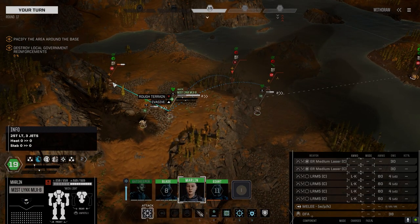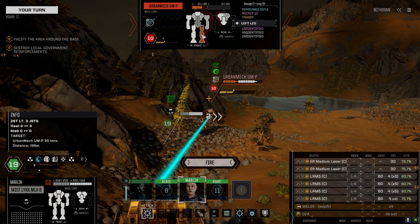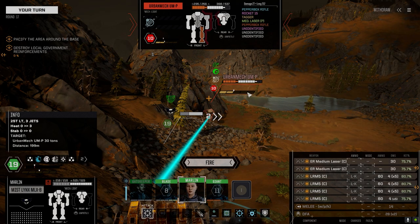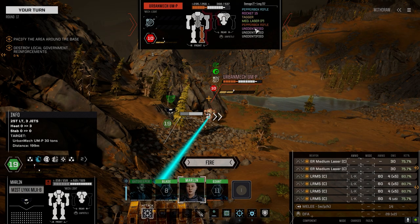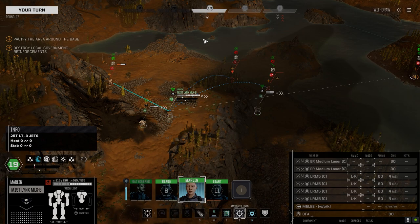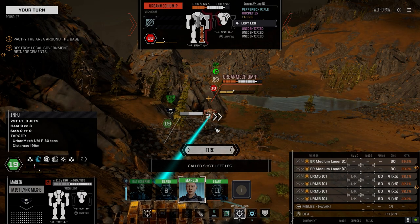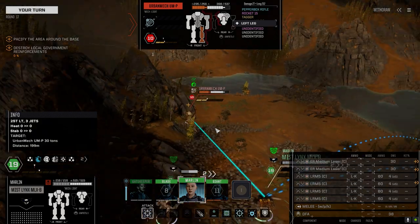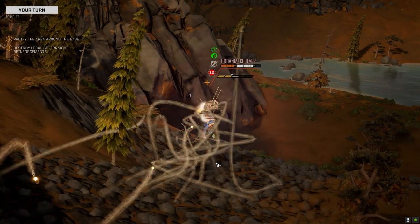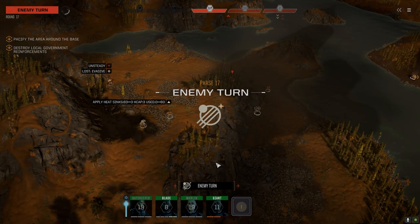Let's go after this Urban Mech — he's got too many weapons and he goes before my other guys, so we've got to get him out of here. Do I target the leg or just shoot him? He's got a 15 rocket, most likely another 15 rocket as well. 21 armor in the leg. Let's just shoot him. He lost evasion.